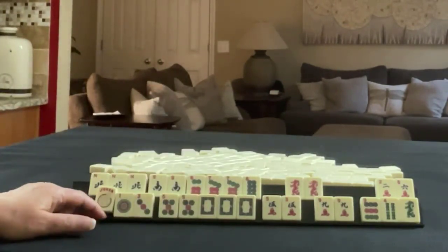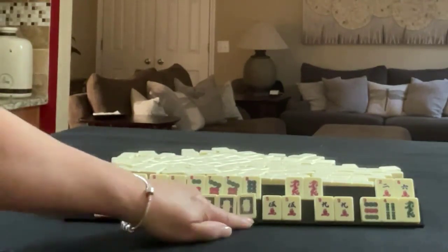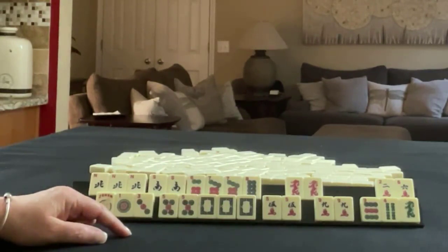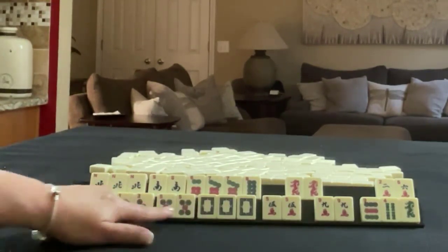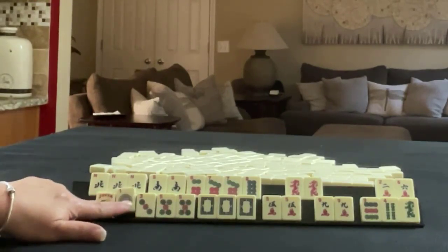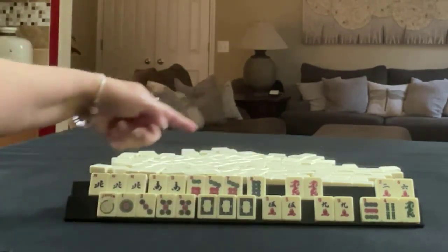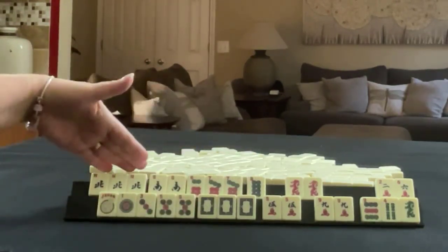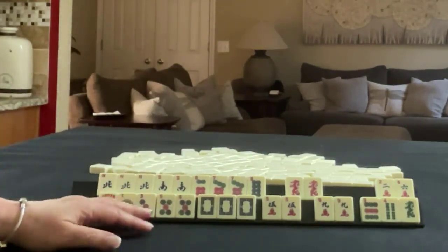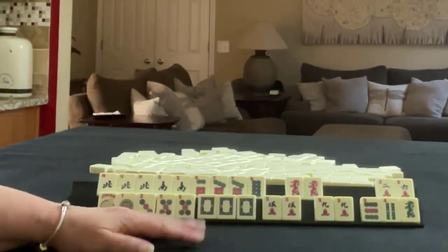If a five bam comes in, maybe switch to like numbers with fives with dragons — we'd have to let a white dragon go though. Here we could either pung the three or kong the five; we'd need help with the one. Here we need help with the eight — we've got the single pair, we could kong the north, we just need help right there. So I think this would be fun to play out. If you would do something differently, write it in the comment section below with 'Pull 3'.